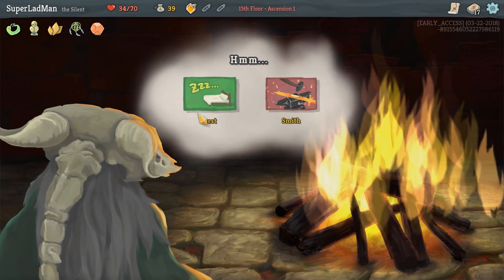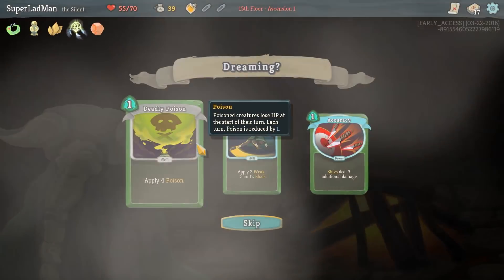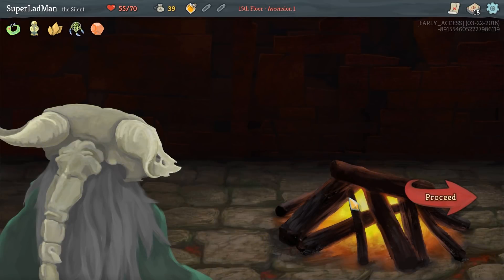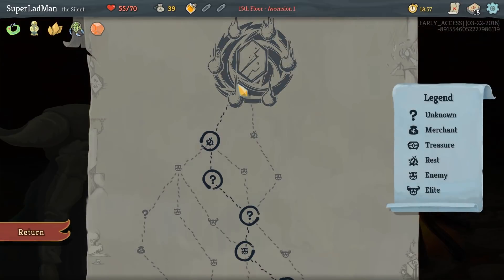So 34 health, I'm going to rest. Another Accuracy — you've kind of got it right. Double Accuracy — yeah, let's do it. Alright, boss time.